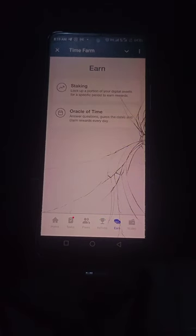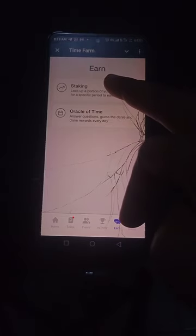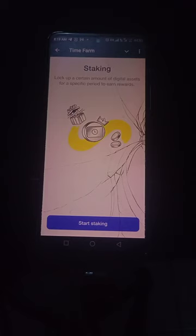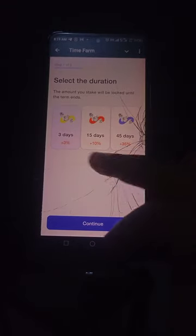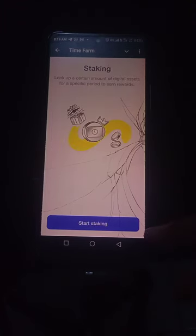The last button is the Earn button, which includes Staking. Staking lets you lock some of your seconds for a fixed term. Three days gives you 3%, fifteen days gives you 10%, and 45 days gives you 35%. Whichever you choose, your coins are locked until the term ends, then they increase for you.